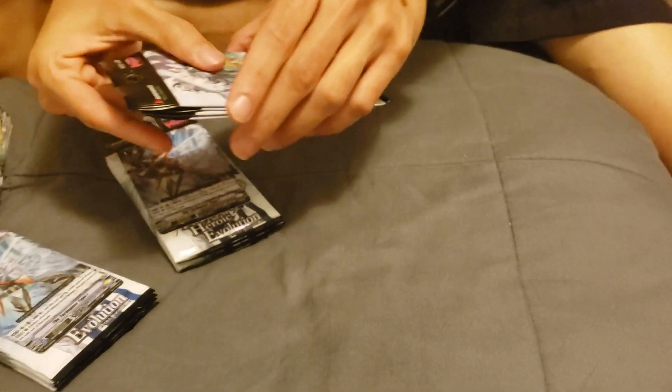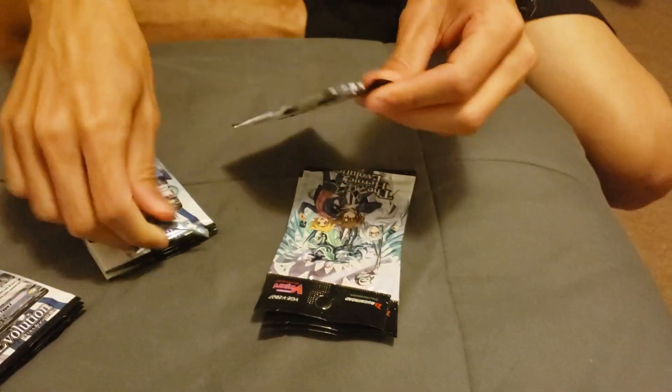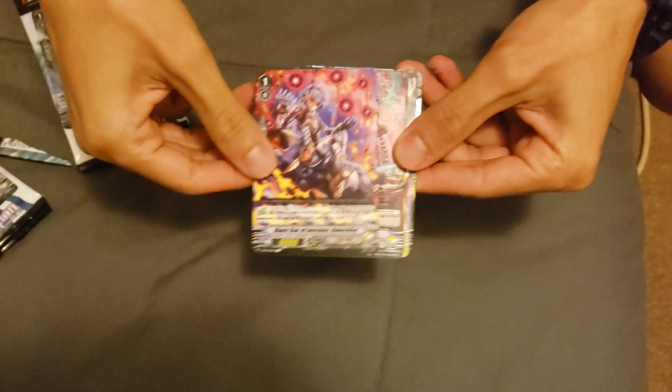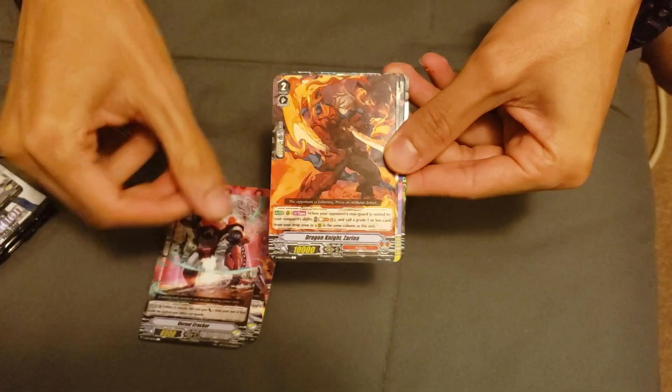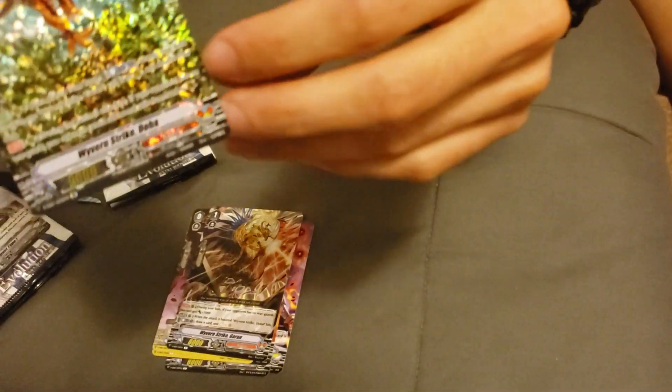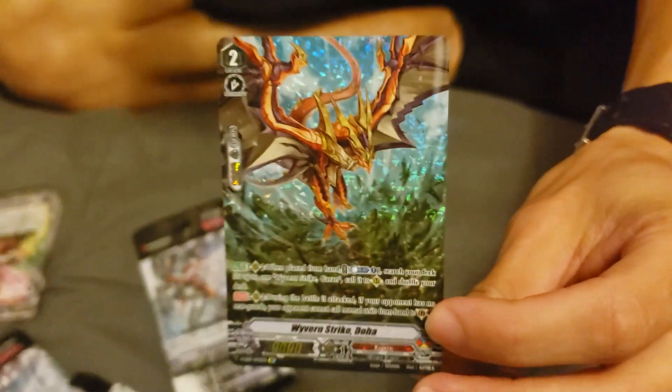We're gonna open one right here. The promo is TurboGust Type 1, I don't know if he's good. Let's get this going. Link Joker, some Nova Grappler stuff, Kaguro. What is this? Oh, SP — that's an SP Wavering Strike Doha. What the heck? That's really cool. We're doing really good actually. What the hell? This is amazing. I wasn't expecting that.